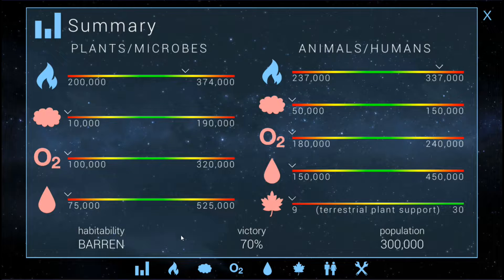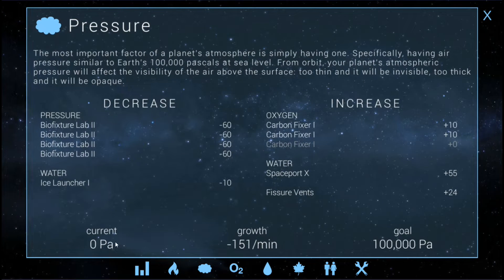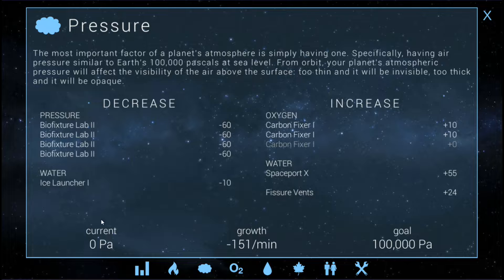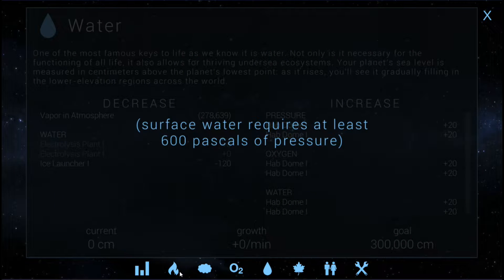So finally, after weeks of waiting, temperature is currently sitting at a very nice 322,800 milk elves, which is great because we're really close to the 287,000 gold — this should be really easy to tweak. Pressure is finally at zero, so we can build it back up to our goal of 100,000. Oxygen: insufficient pressure, so no oxygen. Water: insufficient pressure.